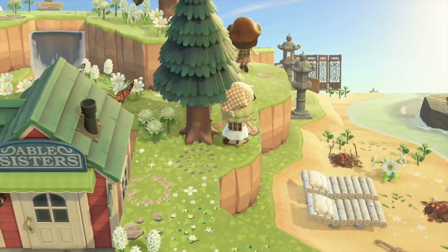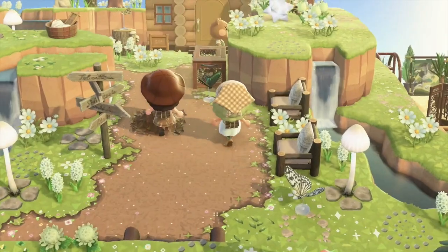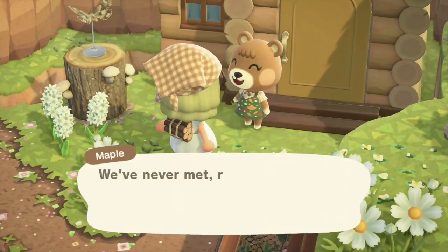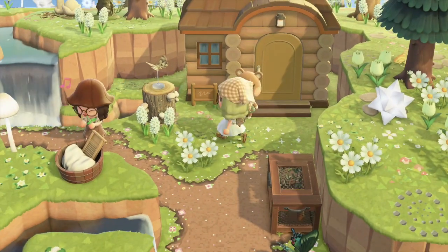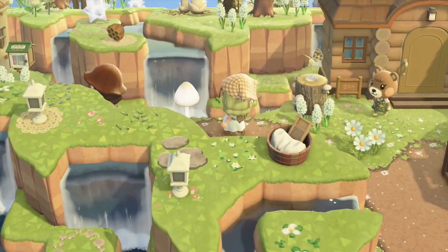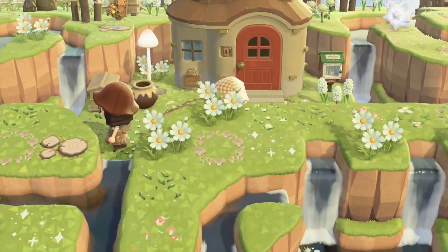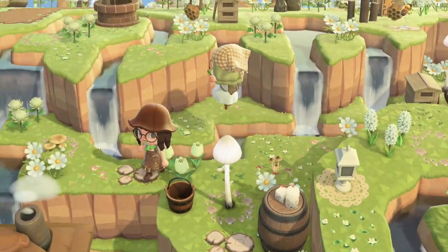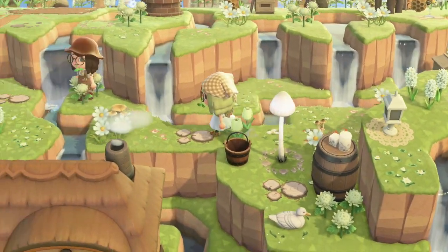Then we head back to the cliffs area and we see Simon's home right there. Maple was right next to it, and we decided to talk to her because I really want her — she's wearing a little outfit. She's so cute. I think the next house is Maple's. I love how she doesn't make the areas empty — she just adds star filaments or the bee house and the little apiary. It looks really pretty.